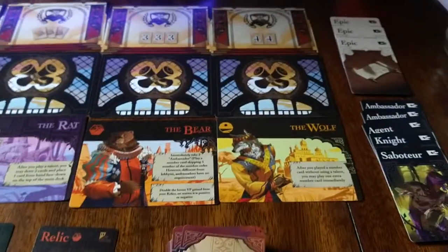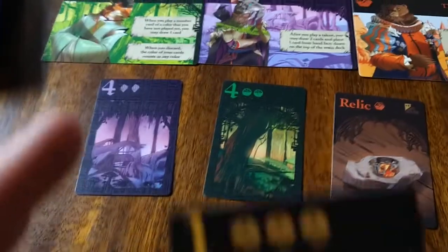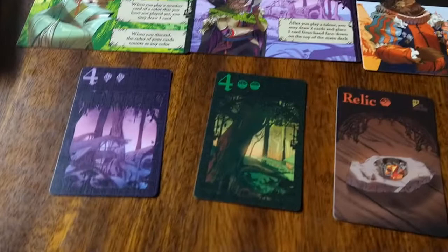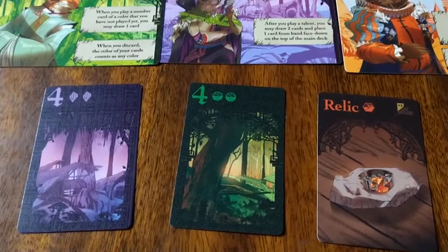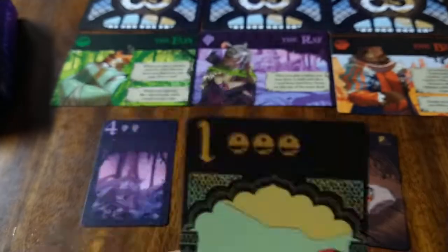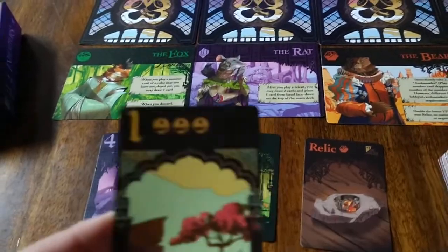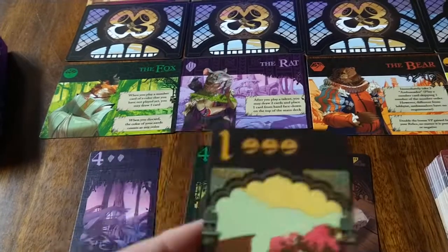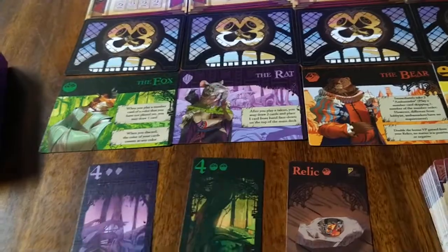When you start making your starter deck, each realm goes in number order and has a card with the number one. For all the realms in play, you're going to take the number one card and deal one randomly to each player. In a two-player game we'll have four number one cards — one for each realm — and each player gets one, with the remaining two shuffled back.